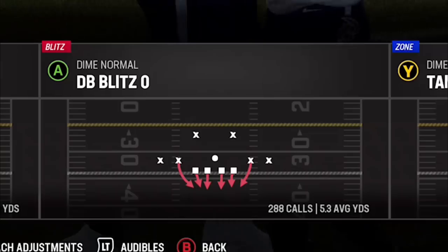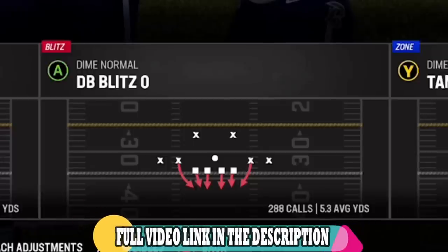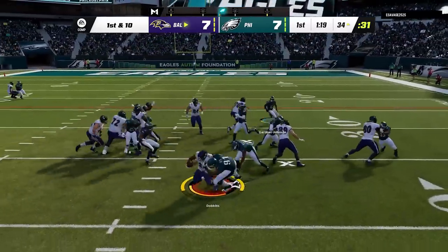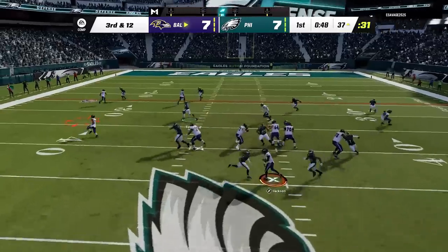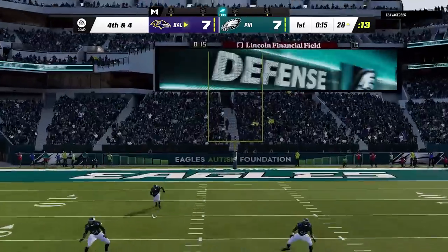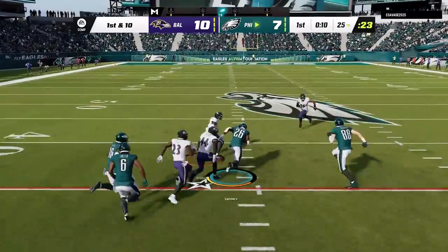The blitz I've been using so far in this game is the Dime Normal DB Blitz Zero, which is a blitz I made a video about just yesterday — link in the description. This play bails me out of this situation. On the first play we stuff a run for a two-yard loss. Then on the second play the blitzing cornerback comes right up the middle to force an incomplete pass. Then on third down he hits the running back but I'm there to make a stop, and we hold him to a field goal. Back on offense and back to the Inside Zone — this time we rip off an easy 15-yard run.